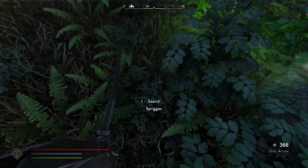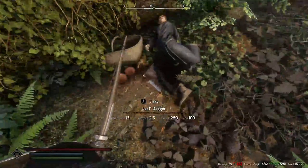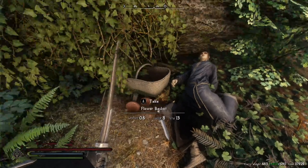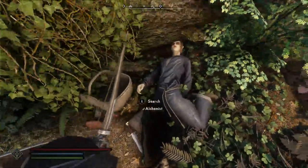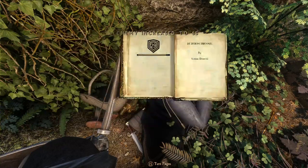Caproot — very good for alchemical ingredients. Dead alchemist? Oh, an alchemy skill book. I will be taking that. Thank you very much.